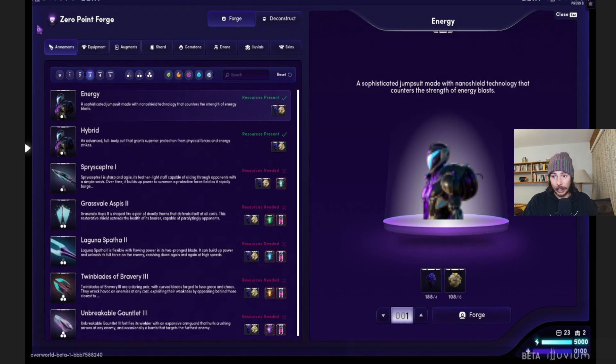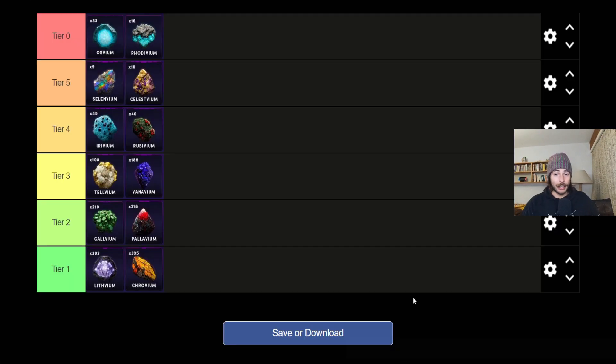The tier list is actually also the rarity ranking. Tier one you get the most of — I have 400 and 300 — so you really don't need to pick those up. If you're scanning resources you might want to skip harvesting if you see only tier one or tier two left. The Vanavium comes way less often than the Telvium, and you need Telvium a bit more, but overall you have a lot of both.